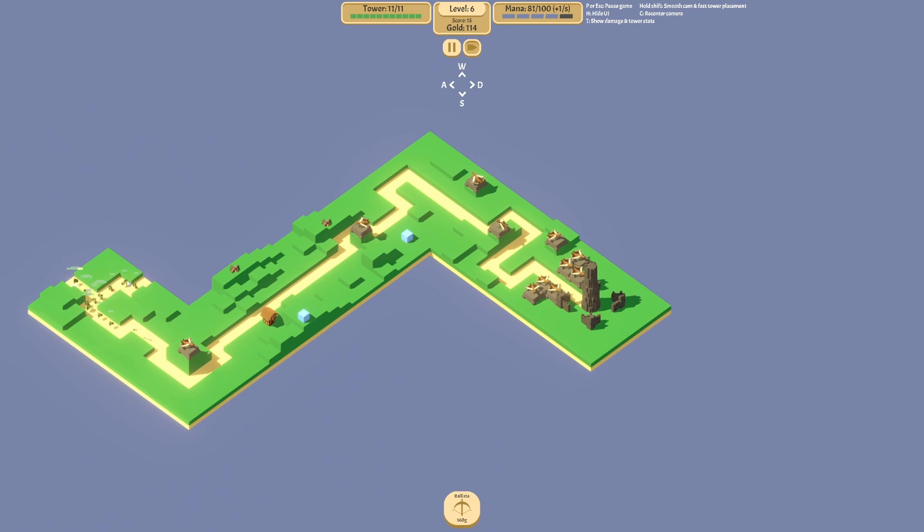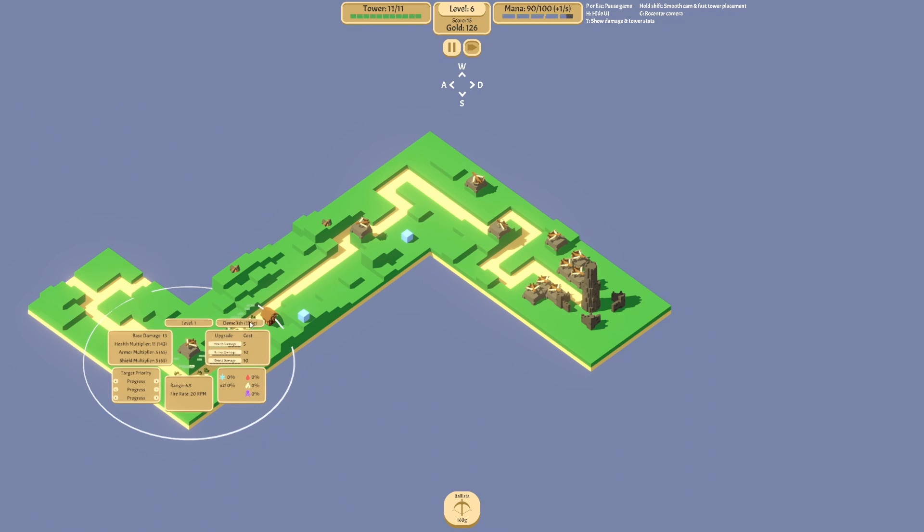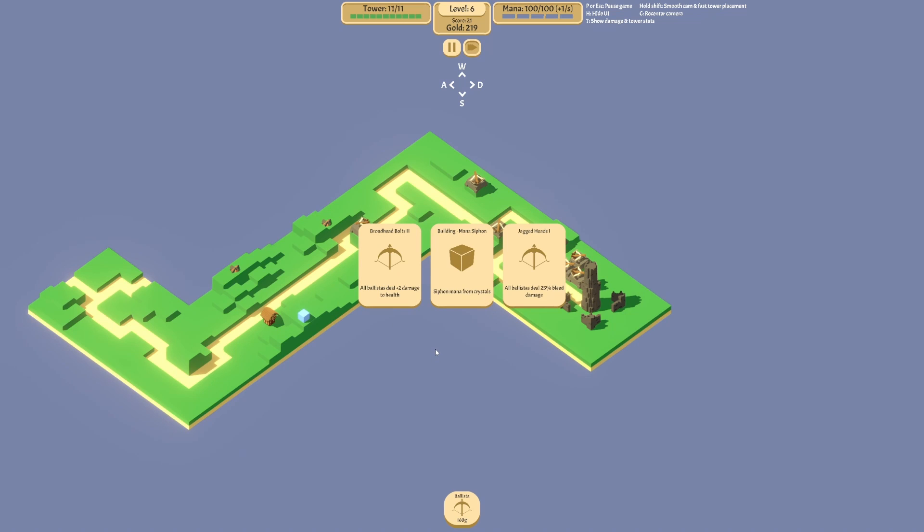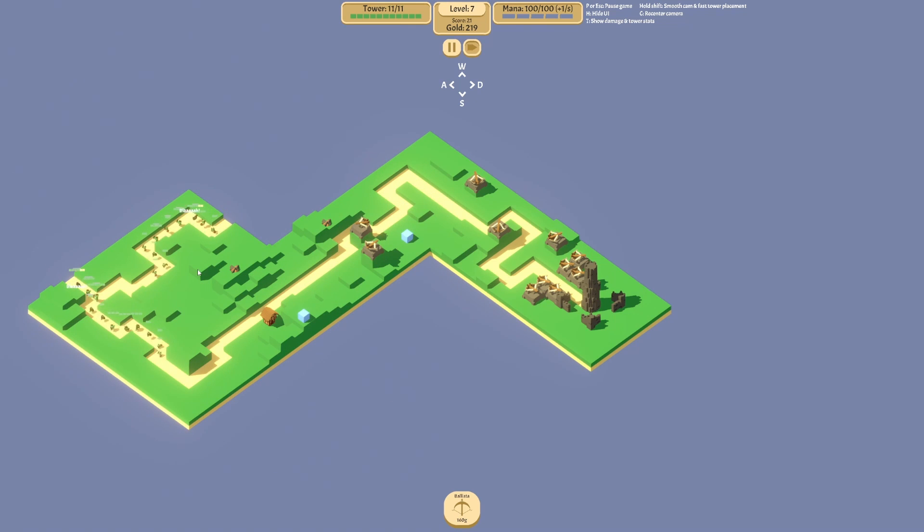Expanding again — it's staying really straight. I'll demolish that and place this. All ballistas still have 25% bleed damage — that is insane, a really good upgrade right there. If I didn't have the speed-up this is how long it would take, so speeding it up helps a lot. Got them in a little kill place right here — expand this way again.